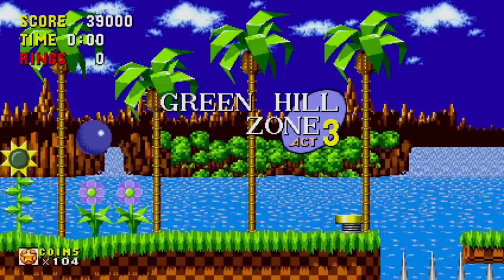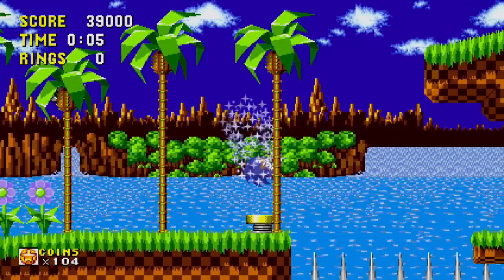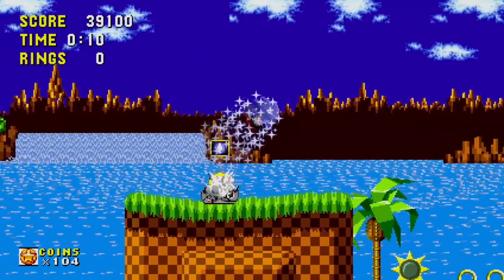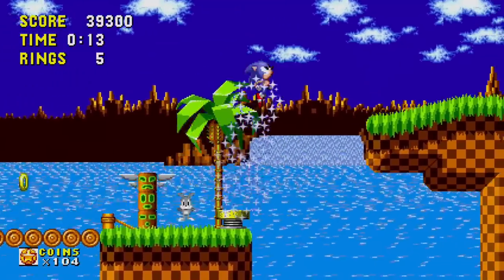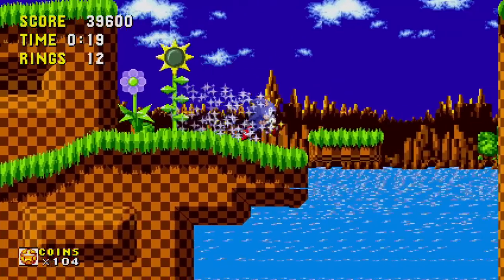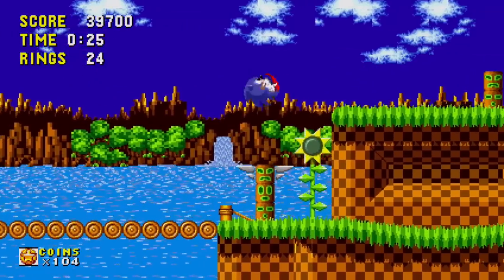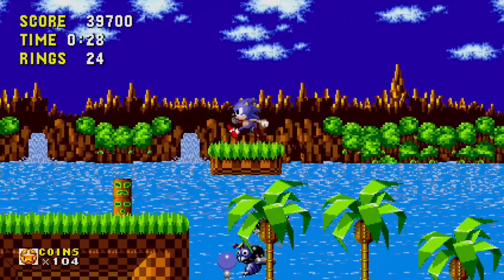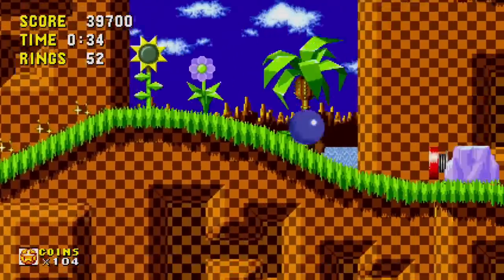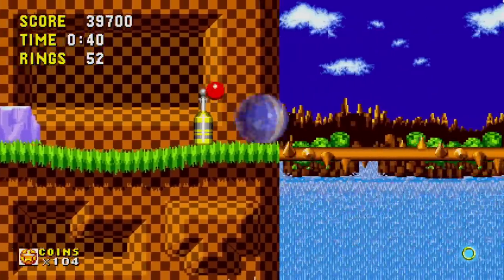Here we are in Green Hill Zone Act 3. How the bonus stages work is: when you get to the end of the stage with at least 50 rings, you need to jump through the big ring — that's how we get the Chaos Emerald. There are only six of them to get in the game. You don't need to get every single bonus stage, just six of them to get the true ending of the game. I picked up the speed shoes, so now I can run extra fast. We have 50 rings, so our goal is to not lose them and get to the end of the stage.